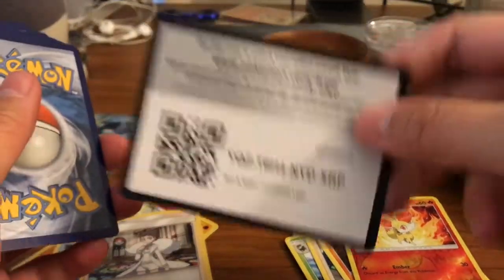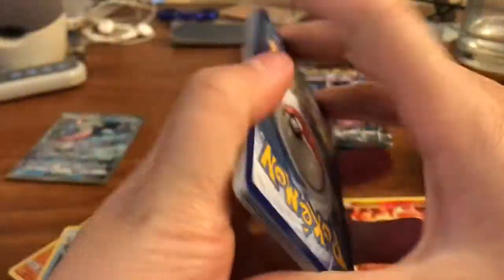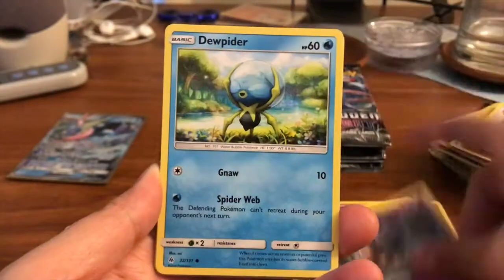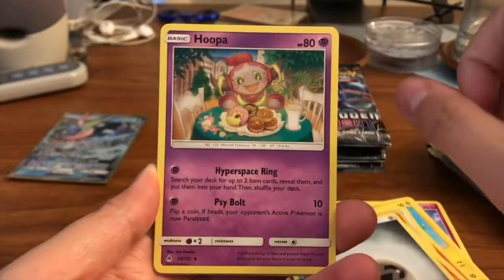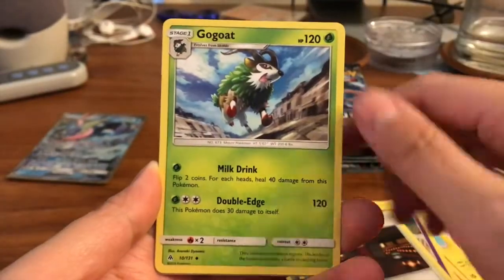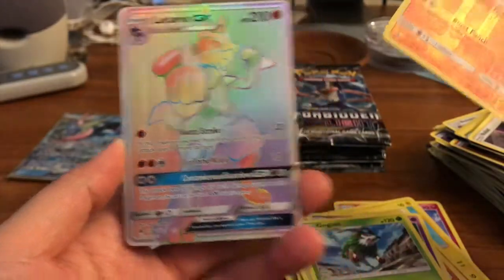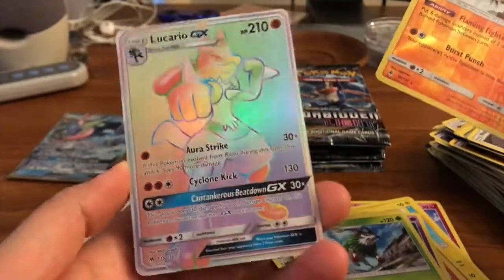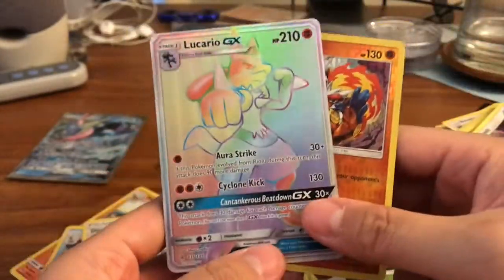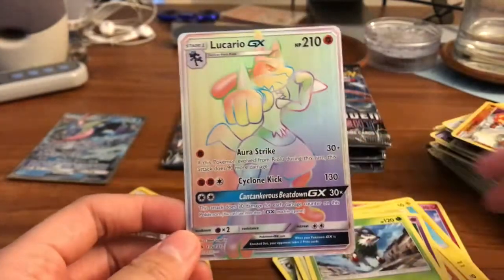Let's go ahead and show this code card because it is white, but we don't know if it's an Ultra Rare or a Holo. We got a Goomy, Fennekin, Pancham, Doublade, Triple Metal Energy, Hoopa, Lysandre Labs, Go Goat Infinite Reverse Rare. Very cool. And yes! Lucario Rainbow Rare GX! Oh my goodness, guys. Nice pull right there. Absolutely gorgeous.